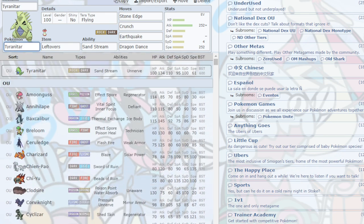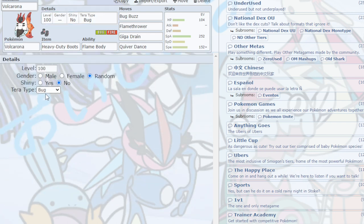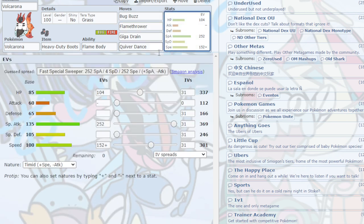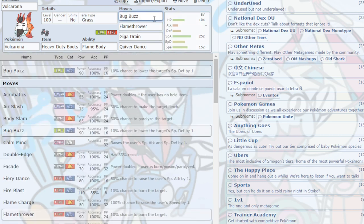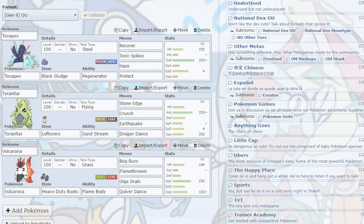Finally, Volcarona is still holding strong. The Tera Grass set with Giga Drain — it's not a sleeper, running 301 Speed with the rest in bulk. That 300 Speed tier is super important because it ties with Great Tusk and Glomora. Giga Drain for a kill when needed. It's basically the same as before but without Heavy-Duty Boots: Bug Buzz, Flamethrower, Giga Drain, and Quiver Dance.